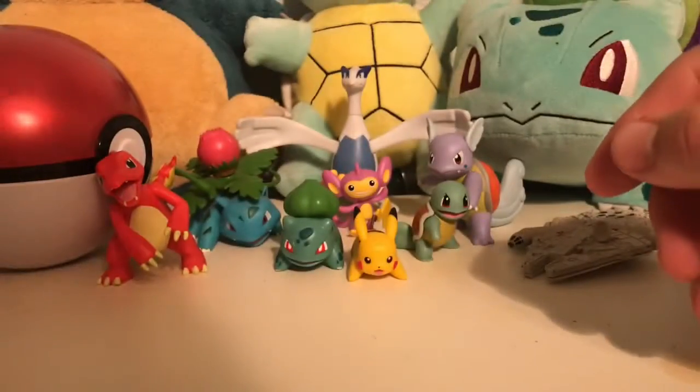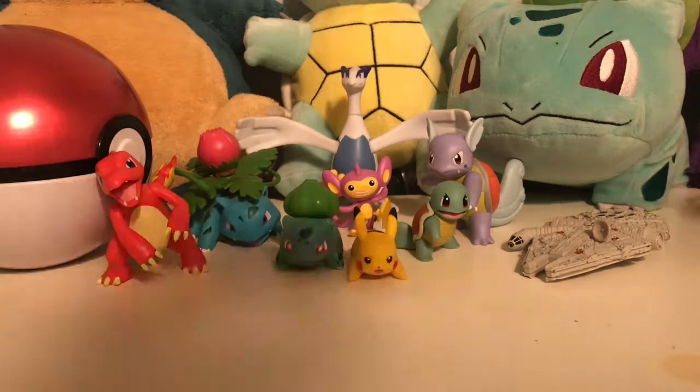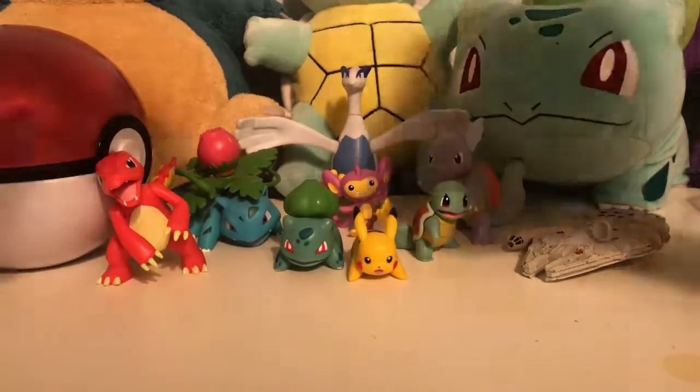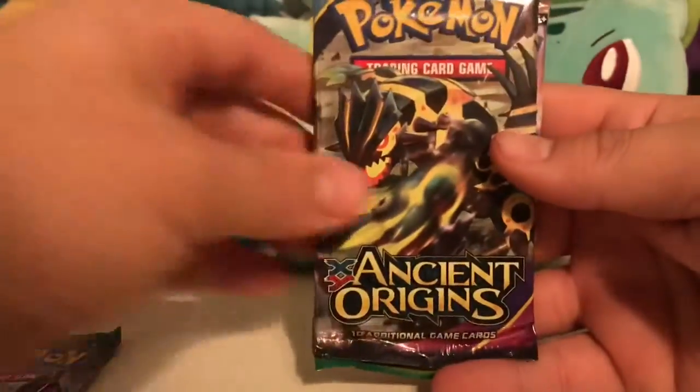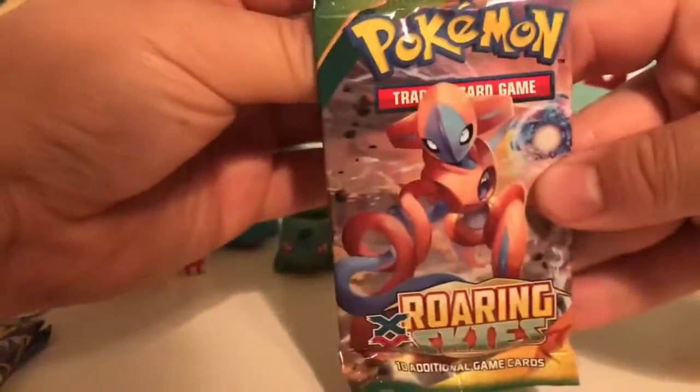Put that in a sleeve before I forget — don't want to ruin that. The tin only comes with three booster packs. We got some Fates Collide, Ancient Origins, and some Roaring Skies. I think we're gonna do those in reverse and start with Roaring Skies.